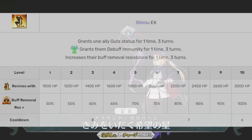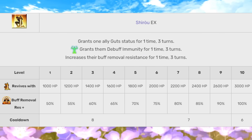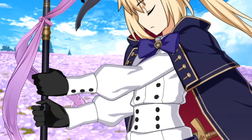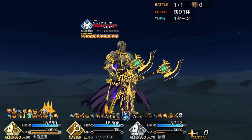Next is Shiro. It's a targeted set of one-time buffs: guts, debuff immunity, and buff removal resistance. This purge resistance has a probability tied to level, so if you need that specific effect for a fight, you'll need to level this up. For general offensive use, though, it's your lowest priority.